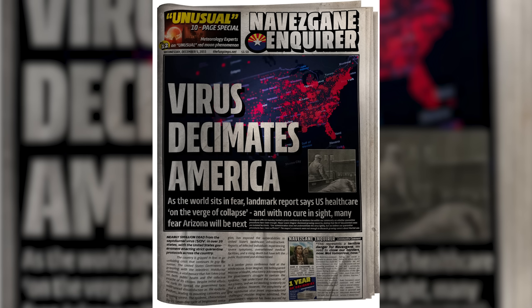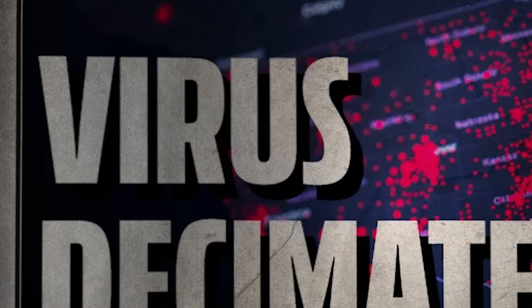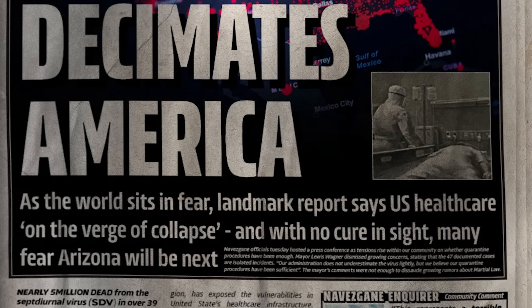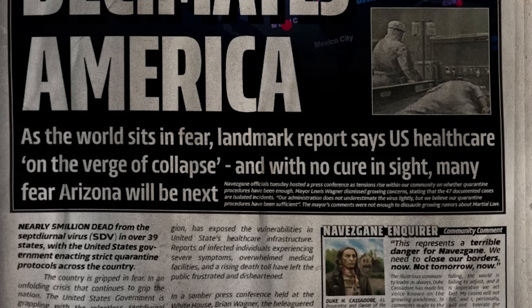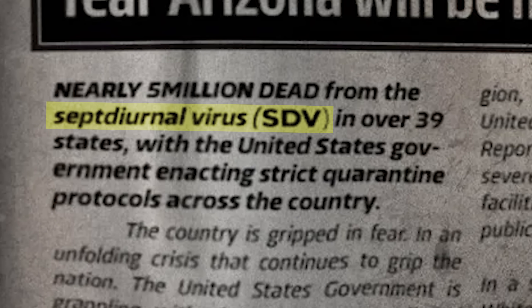Along with some of the new graphic updates comes some new decal art. Most notably are the new newspapers laying around on the ground, which actually give a ton of new lore and backstory to the game. This newspaper here, dated December 5th, 2033, talks about the zombie virus spreading across the country but so far sparing Arizona, which is the setting for this game. The virus is being called the Septiurnal virus, or SDV for short — that's Latin for the 7 Days virus.